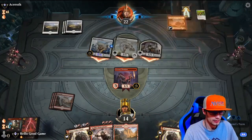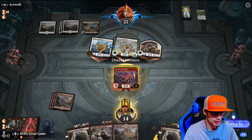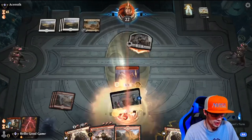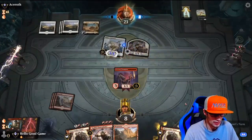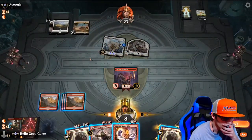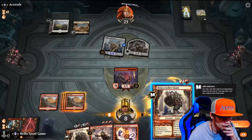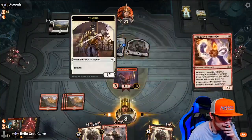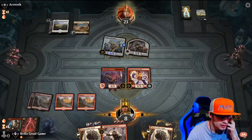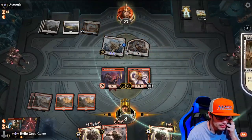At least he pulled the land. At least we get to pick off. Still getting hit for six — Johnny is now at six as well. It's just too much for us to handle. Definitely not a Steamkin. Steamkin, Bonecrusher Giant — that's the play. We're so low on health it's not going to happen. Let's go ahead and scoop. We know what we did wrong. Luckily we won game one.